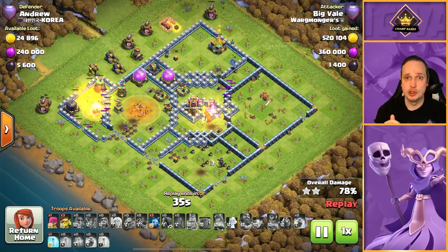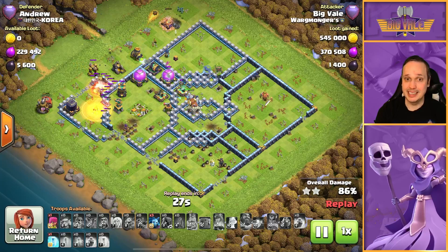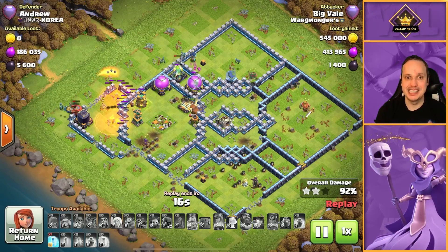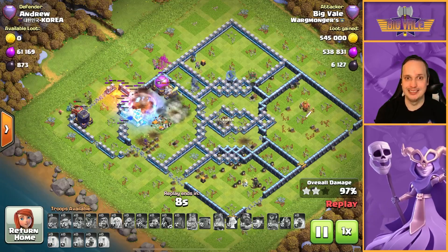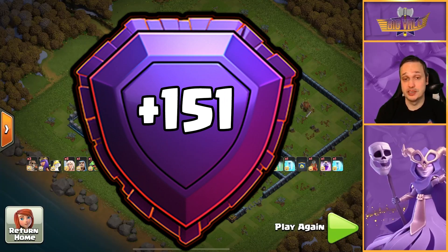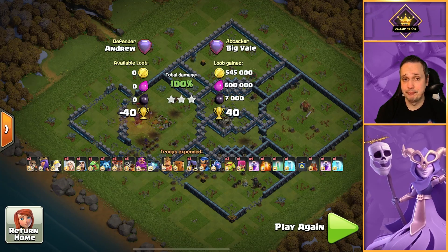Stone Slammer would have been better — at least then we'd still have Dragon Riders left. As you can see we've got no Dragon Riders. We do have the King, the Owl, Lassie running around, a couple of Minions, a Sneaky, and that Flame Flinger trying its best to clutch everything. The Flame Flinger is the MVP here. Are we going to get the three? The Builder Hut goes down — it's a three star! The Flame Flinger gets the job done. The lesson here: even if you're halfway through your attack and haven't dropped your Siege, if you think you can still get value from your Flame Flinger, don't be scared to deploy it.